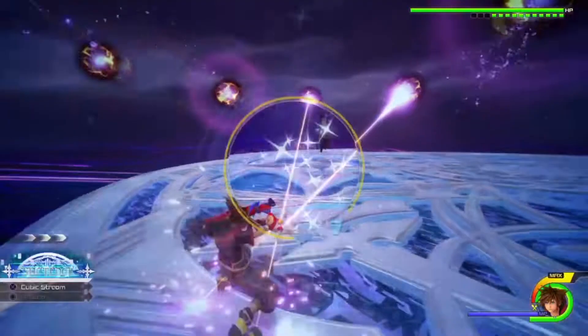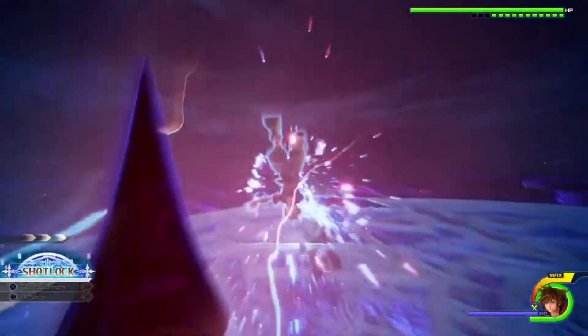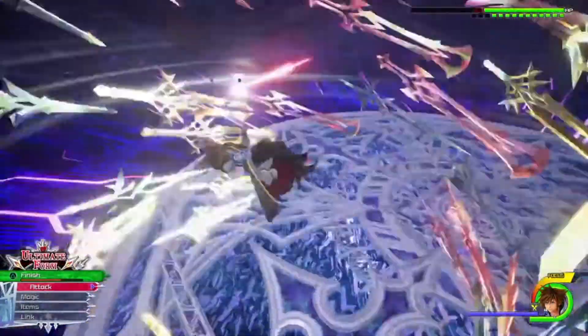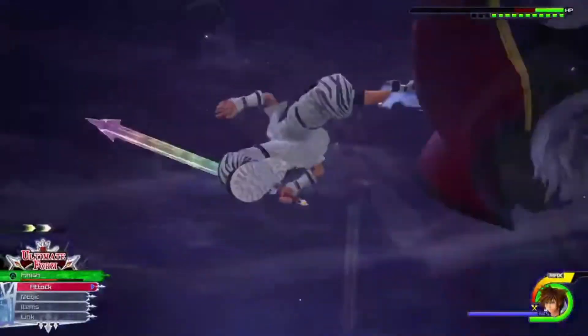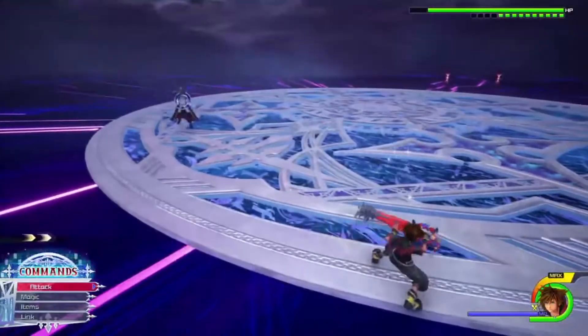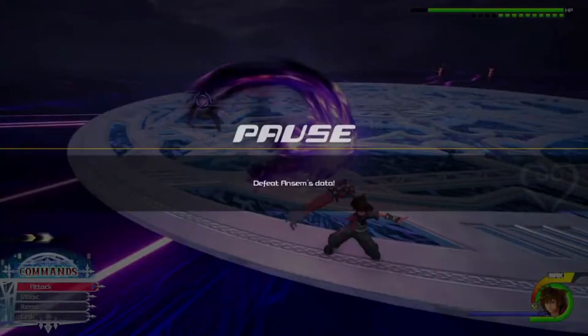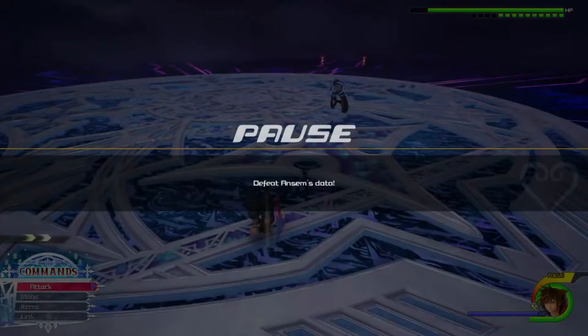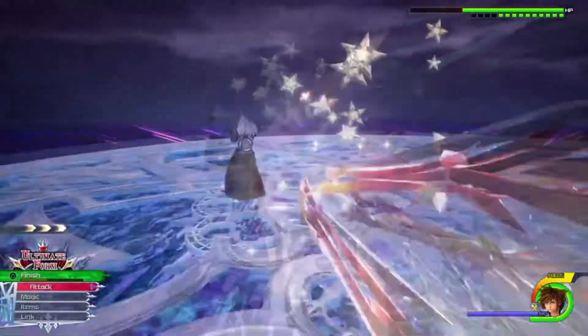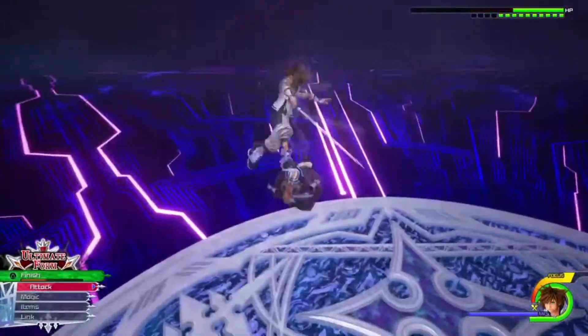He's doing the orb attack again — on the fourth set of two lighting up is when you want to air step towards him. Aside from guarding and then air stepping, you can also just dodgeball towards him and use the flash step ability to parry him and then counter. That's another opening and it's a bit faster than just guarding or dodging.